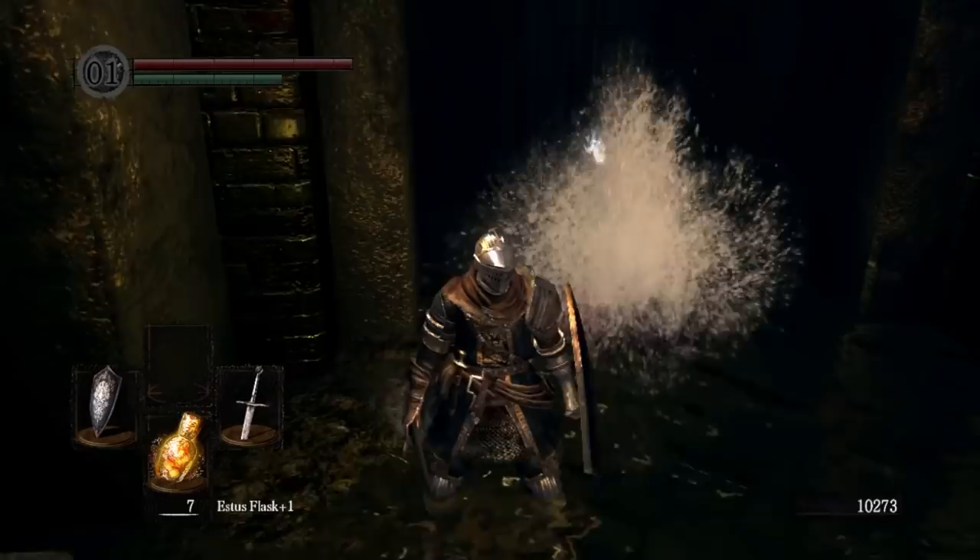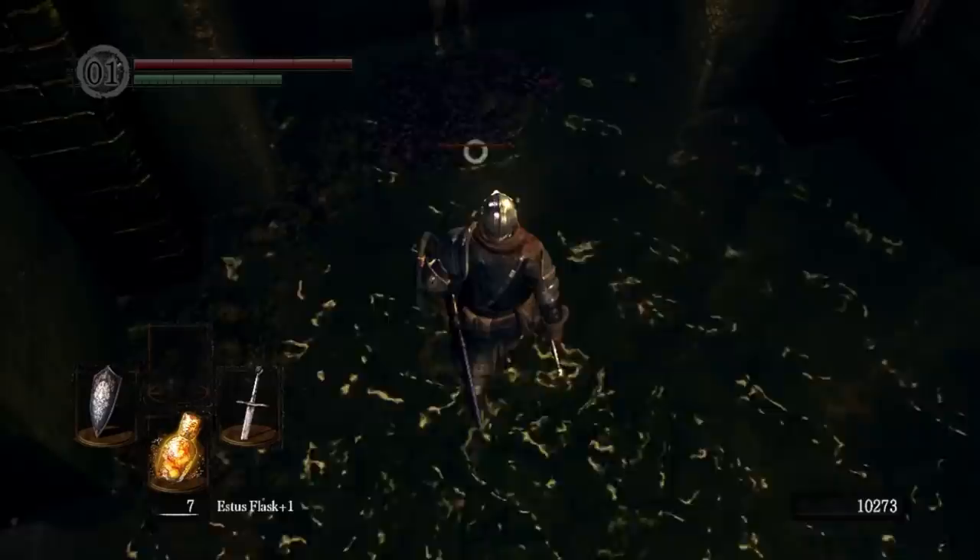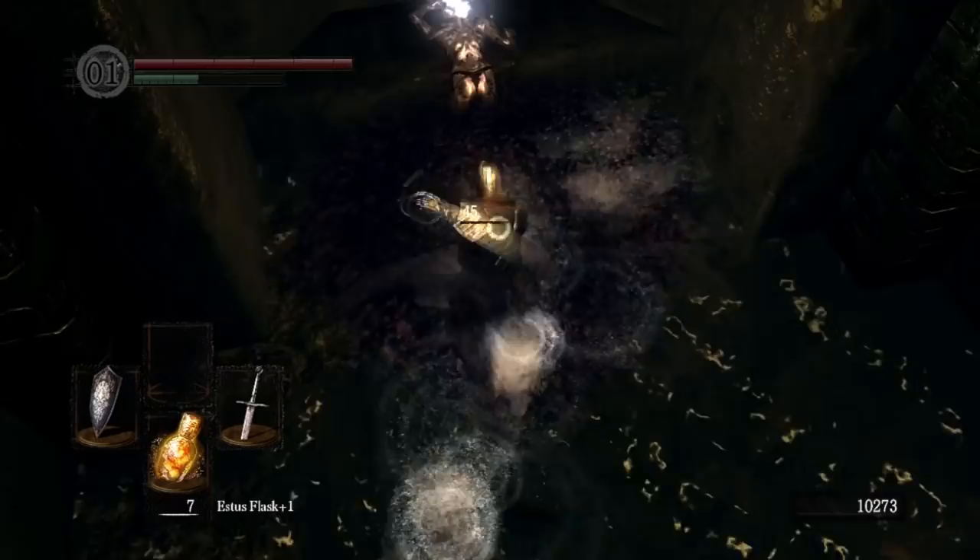Now go this way. You might notice something ooey gooey on the ceiling, or you might not, and then it'll eat you. There are a lot of them. One thing you might notice when hitting them is that it takes a while to wear them down. To be fair, they don't really put you in a lot of danger, but if you want to melt them, you can literally do so with fire. This door is locked.